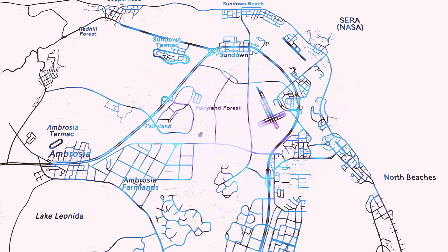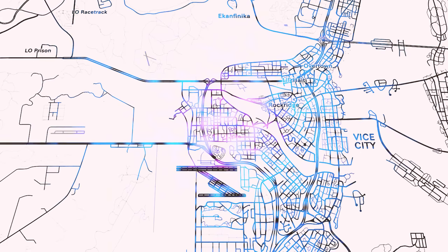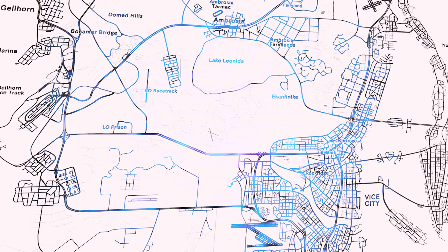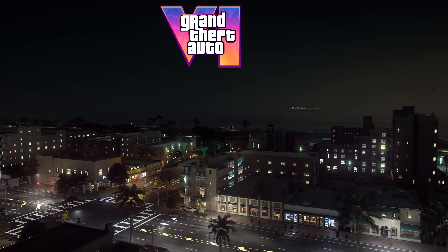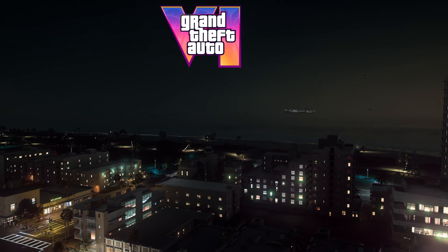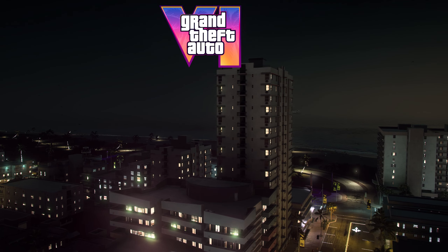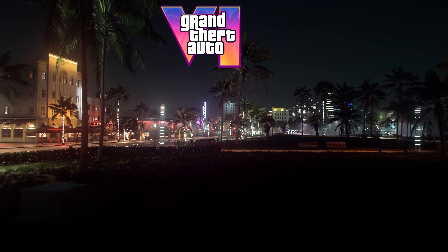Look at the intricate details — the way the colors blend seamlessly, the depth of the clouds and the way the light reflects off water bodies. This is not just a pretty backdrop; it's an immersive environment that reacts and evolves. The dynamic weather system ensures that no two skies are the same. From vibrant sunsets to stormy skies, the atmospheric effects are both realistic and artistically beautiful, adding a new layer of emotion to the game.